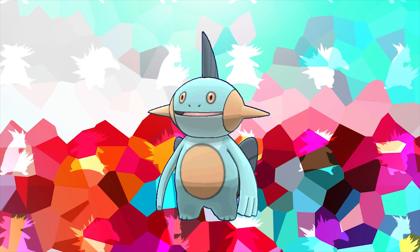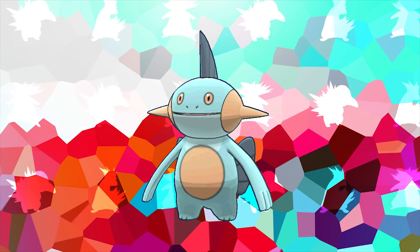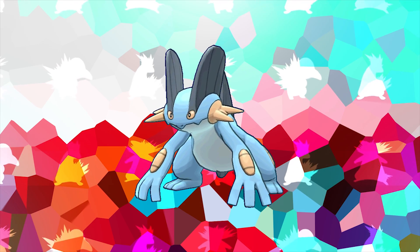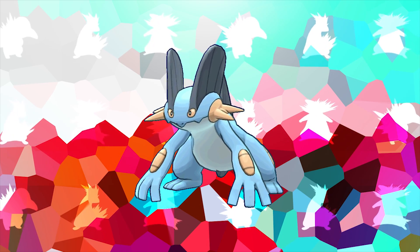Mudkip's evolution Marshtomp, as well as Swampert, are the only starter Pokémon that have a quad weakness to another starter type — that being the Grass type. What's kind of funny about this, though, is that Swampert as well as its pre-evolution Marshtomp also have the fewest weaknesses of any starter Pokémon.